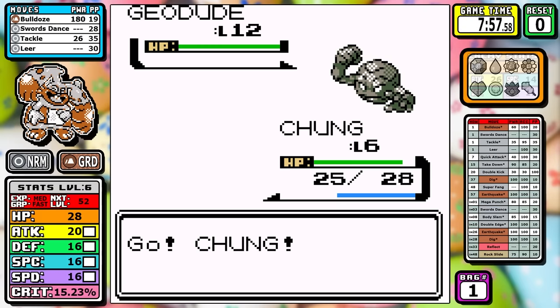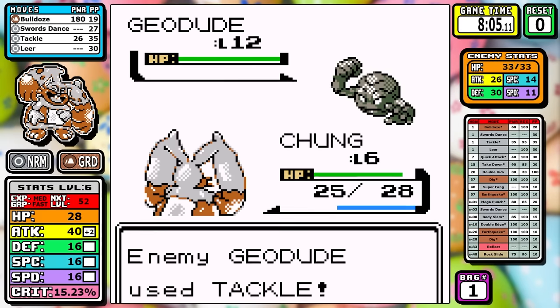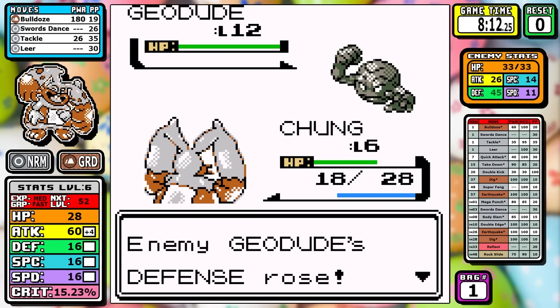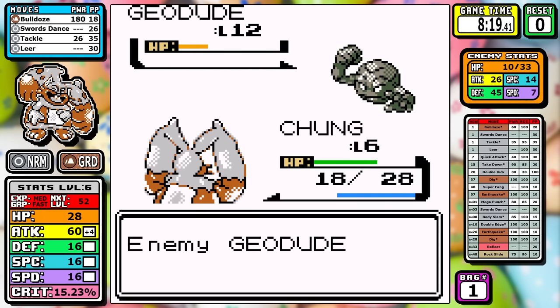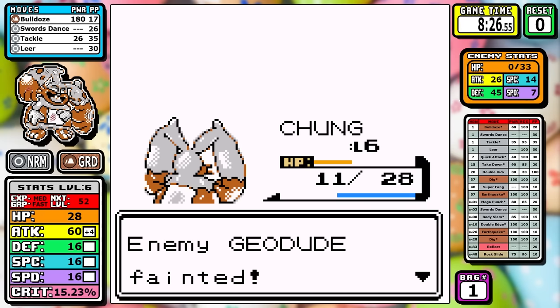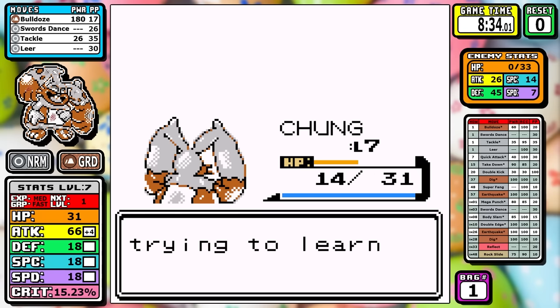The key to getting through Brock is double Swords Dance again — it guarantees a two-shot range on both of his Pokemon. Even if the Geodude goes for Defense Curl like it does here, it's still a two-shot range, so it's pretty comfortable. We end up taking a good bit of damage, and you might be thinking this little bunny is done, but hold your horses.